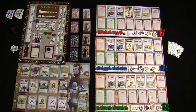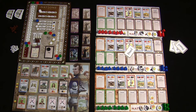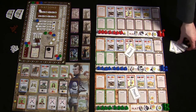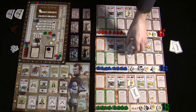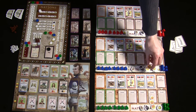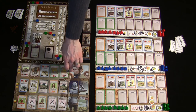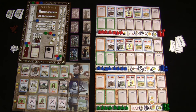In the action phase, each player takes one action per turn and passes to the next player, similar to Eclipse. Players keep taking one action at a time until they decide to pass. Once a player passes, they can't take more actions that round. The action phase ends when all players have passed. During your turn you have three options: buy a progress card by spending gold based on the row it's in — three gold for the top row, down to one gold for the bottom.